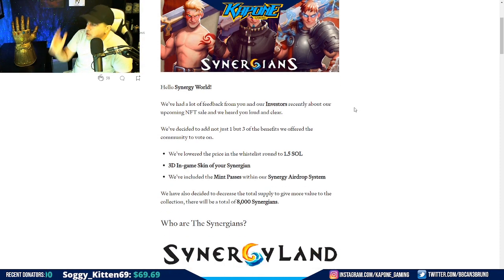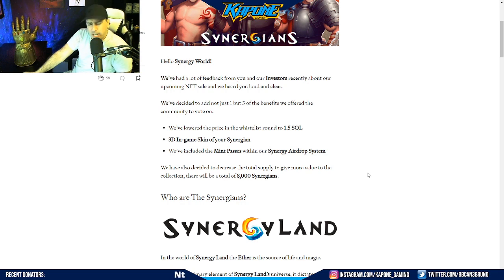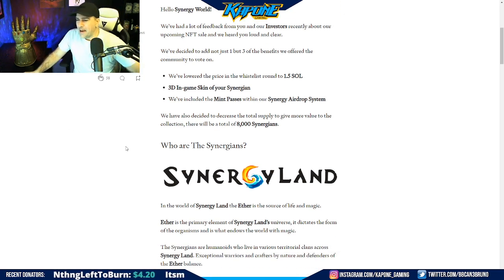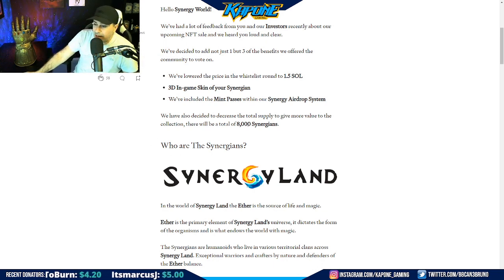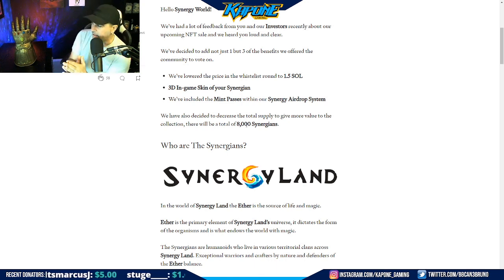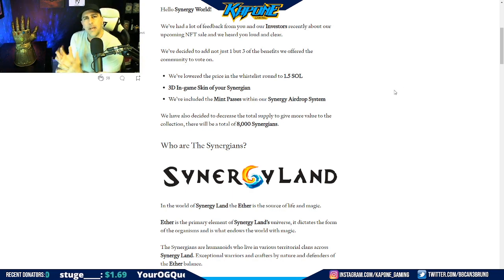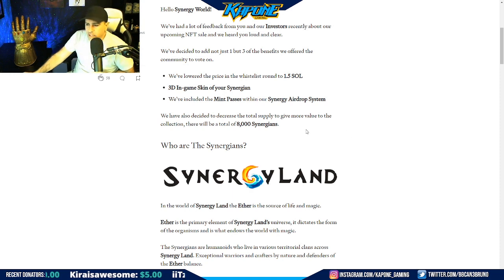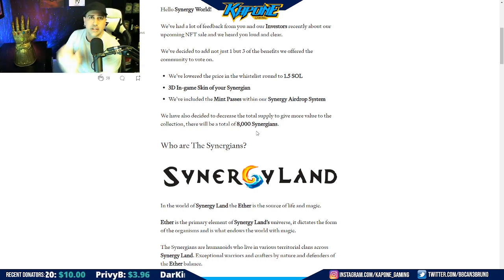They've lowered the price to 1.5 Solana, and you get a 3D in-game skin of your Synergian. There are only 8,000 of these, and that's what I always look at — demand. If there are only 8,000 profile pictures, how many people do you think are going to play this game? 50,000? 100,000? 200,000? There's going to be more than 8,000 players, so these are going to be a hot commodity. People are going to buy two, three, four, five. That's why it's a big advantage to get in on whitelists — early investors always benefit.